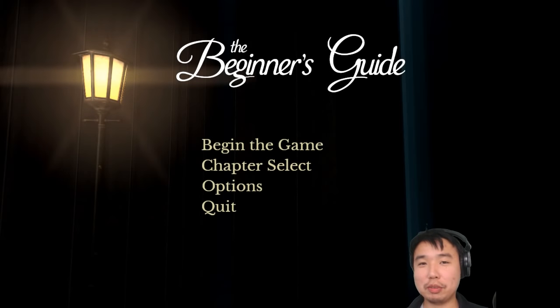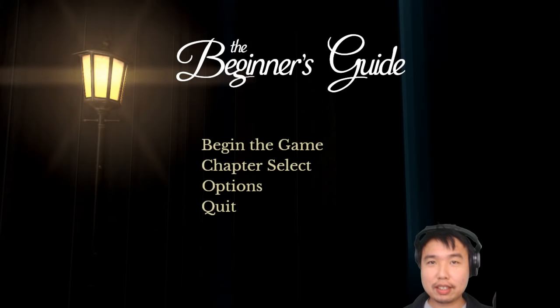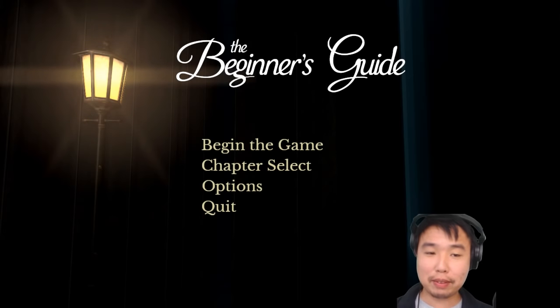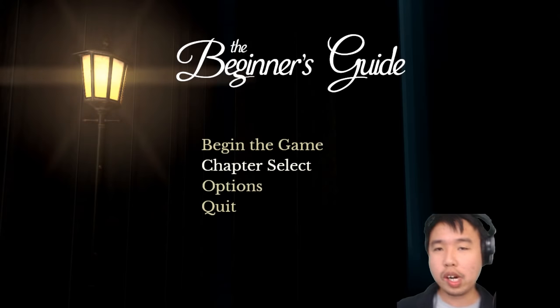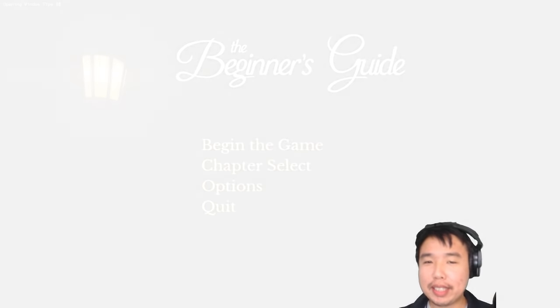Hey everyone, greetings. This is my Twitch show 'Level With Me' where I play through games and talk about what I think is going on in the level design. This is The Beginner's Guide, a walking simulator kind of game that came out in 2015. It runs on Source Engine 1, and I thought this might be a nice game to play after all the violence and brutality of BioShock for the past two or three months.